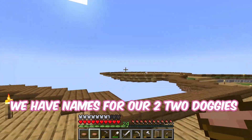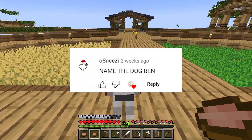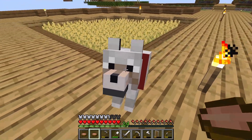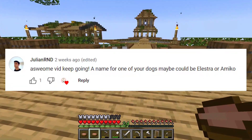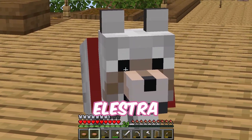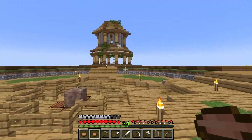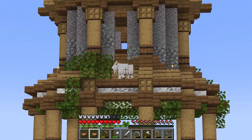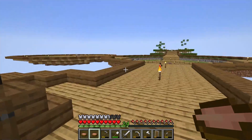We have names for our two doggies. OsNeezy wanted to name the dog Ben — so Ben, you have an official name. And Julian R&D suggested the name Elestra. She's a good girl. I love them so much. From updates, the goat is still on the roof and our ground floor is still occupied by polar bears.